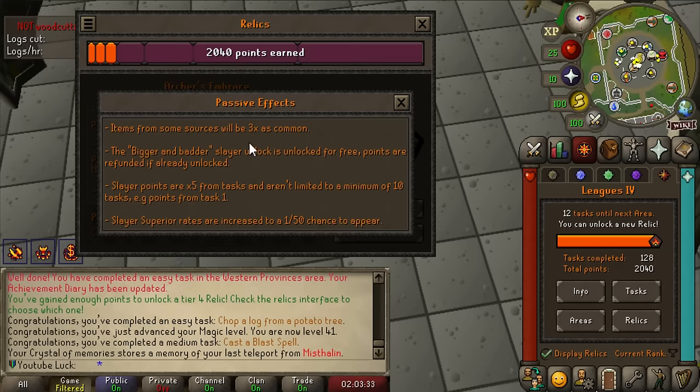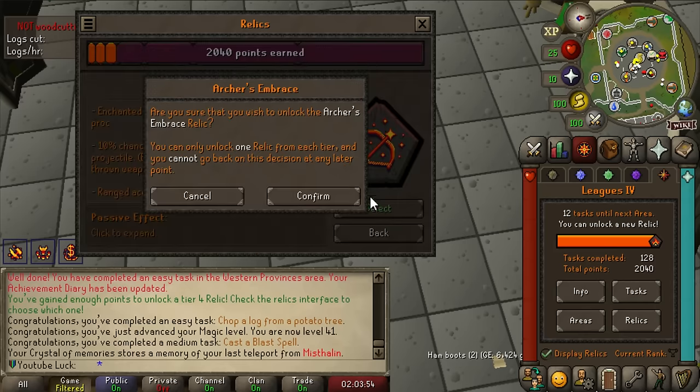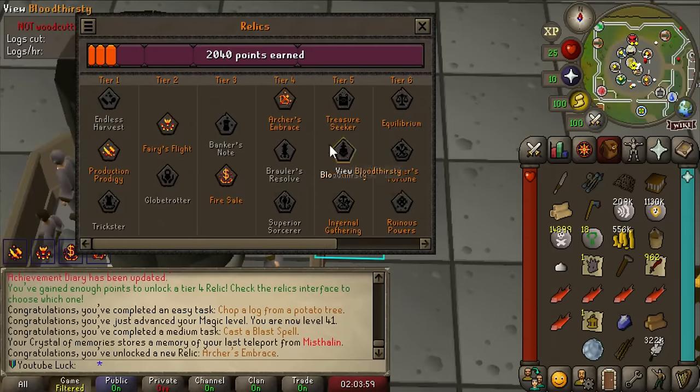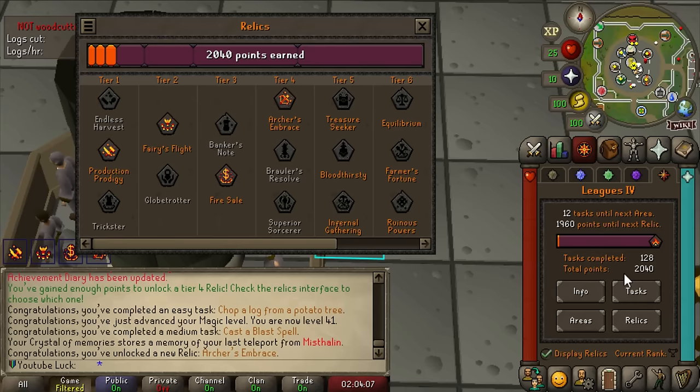Range accuracy is doubled, so you're more likely to hit targets with higher range defense. Drop rates are tripled - anything I'm killing with a rare drop in the area, tripled. Zenyte shards are one in 100 now, which means I could viably farm those pretty soon. Bigger and Badder Slayer unlock is automatically unlocked, Slayer points are multiplied by five, and superior spawns happen at one in 50. Slayer is going to be so fun. Let's unlock the Archer's Embrace!